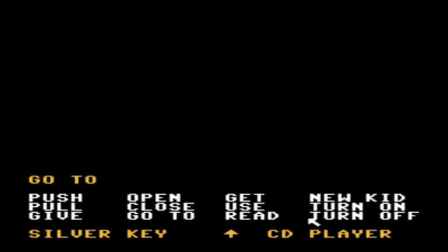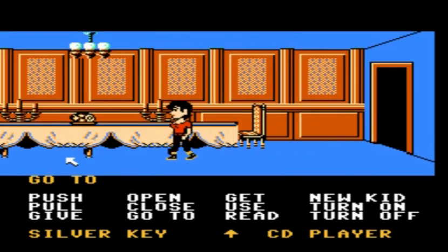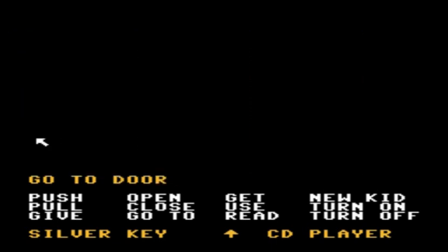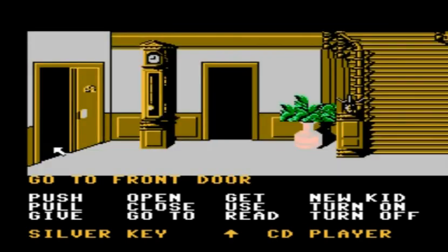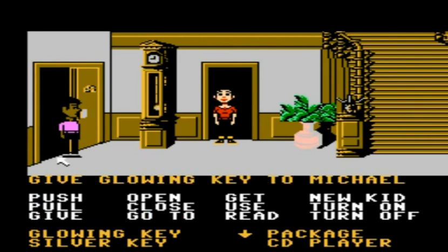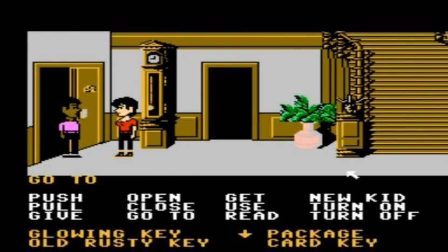Now with Michael back in the house, I'm going to switch back to Wendy and head her back to that staircase room where I have Michael now, so that they can exchange a few items. Once Wendy is back in the main area, we're going to give Michael some of the items we picked up — mainly the glowing key as well as the package. We're not going to be needing that silver key again. Once we've given those two items to Michael, we're going to switch to him.